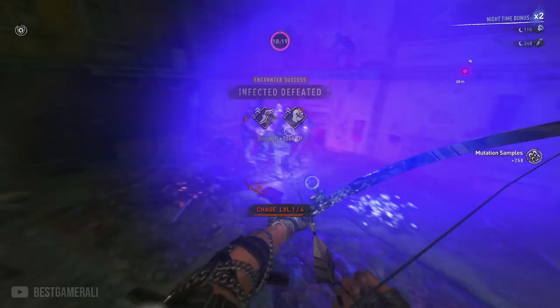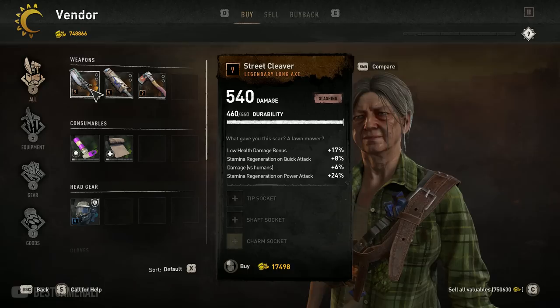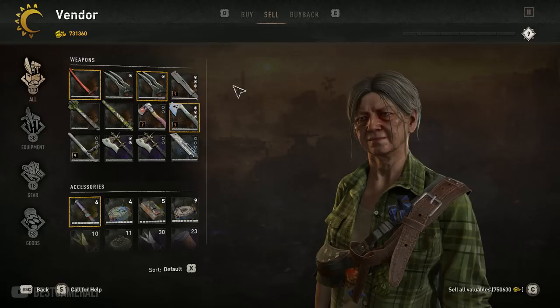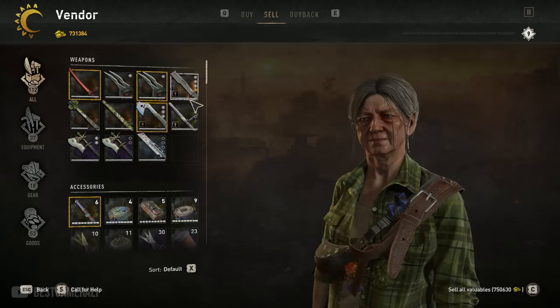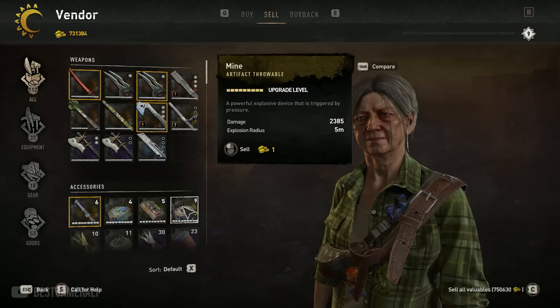There is something really stupid that Techland seems to have messed up. When you buy a weapon from the store, a rare weapon costs about 5,000 Villador coins. But when you sell a legendary weapon — the highest tier in the game — the game gives you only 155 Villador coins. That is a terrible system. Imagine buying a gear piece for 30,000 Villador coins and selling it for only 103 Villador coins — that's not even 1% of the actual price you paid.